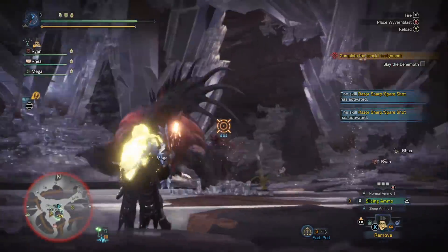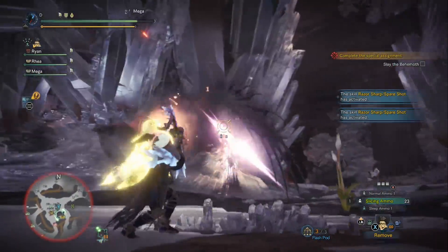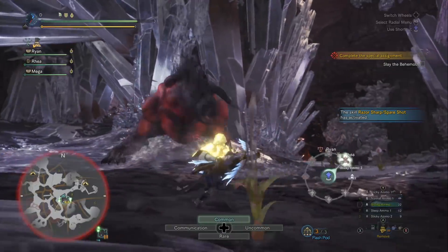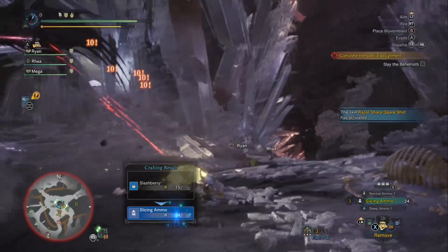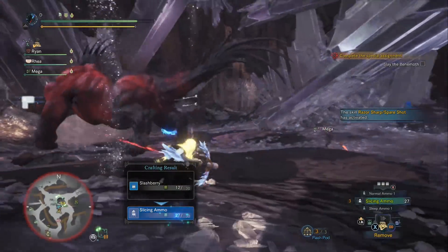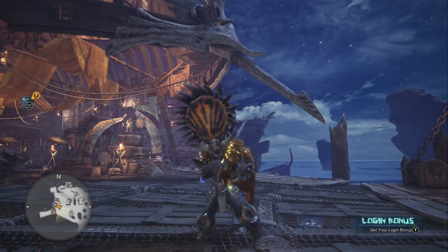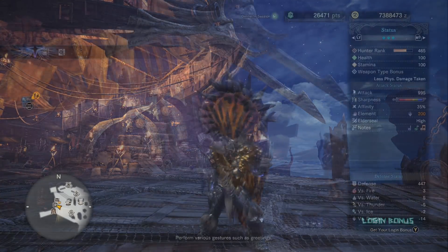Those are my two support builds for fighting the Behemoth. Later on I may create a video for the sword and shield, because you can eat while that weapon is drawn. As for the hunting horn, I don't really find it a very good wide range weapon. If you want to use Wide Range it's probably going to be sword and shield or light bowgun. With hunting horn you're much better off building full damage and letting the natural buffs the horn provides help your team that way.